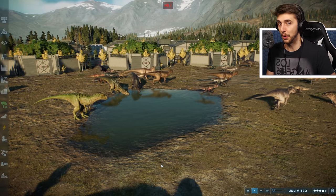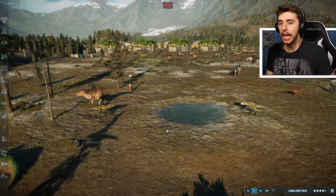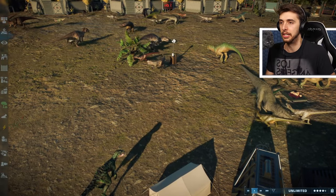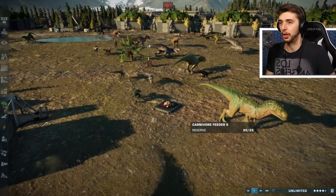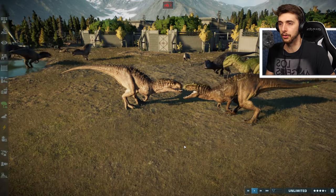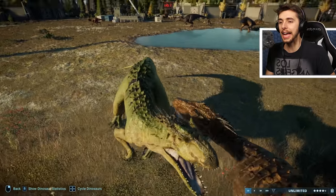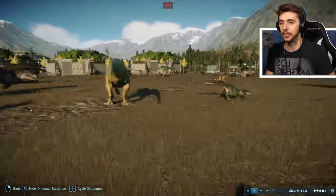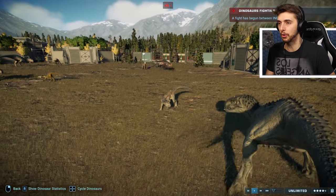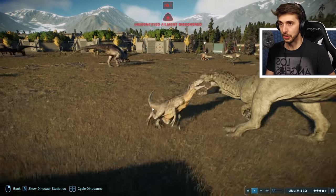Without further ado, how about we get this show on a roll? Okay, here we go! They are now able to attack each other. And who is gonna be the first fatality? We've got a few dinosaurs sort of roaring at other ones. We've got Indominus Rex - are they actually gonna have a fight, or are they just roaring at each other? Here we go! The first fight ever is actually Indominus versus Indominus! And now it's an Indoraptor versus Indominus! It's about to go all crazy up in here!